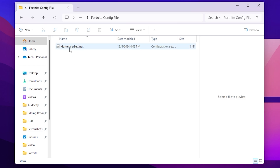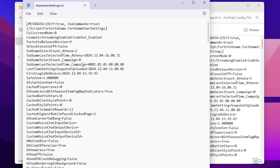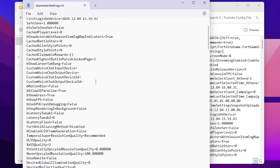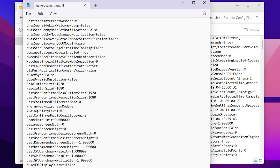Inside the config folder you will find your GameUserSettings file. Right-click, go to Show More Options, then Edit. Here you will find pre-edited best settings for Fortnite. Scroll down and find ResolutionSizeX and ResolutionSizeY — you can adjust these according to your PC. You can ask me in the comments with your PC specs and I'll give you the best resolution. For low-end PCs, try 800x600 or 1024x768.